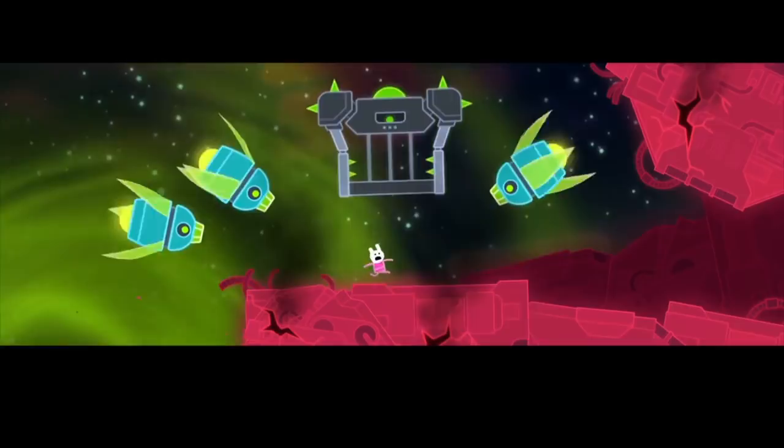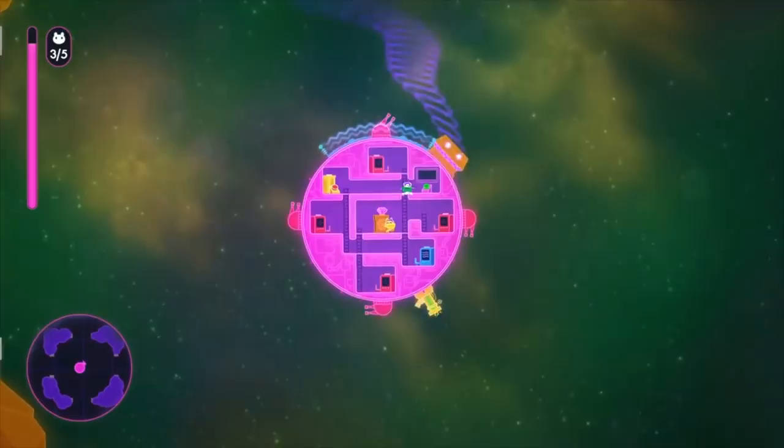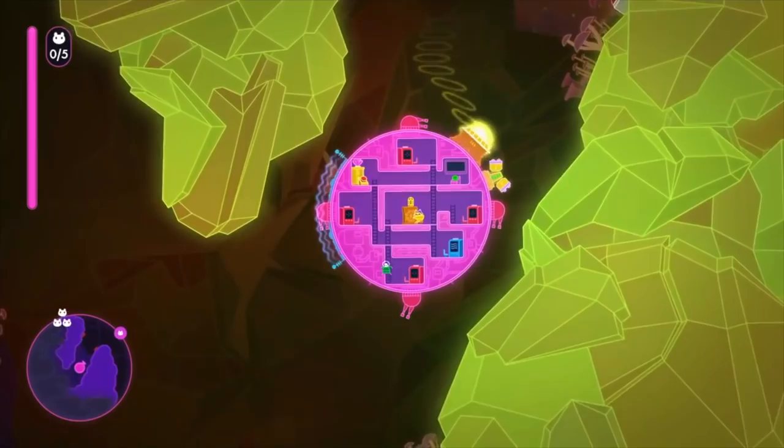You rescue a certain number of space bunnies per level and collectively use them to unlock the next level. The catch with your ship is that each part — lasers, the steering wheel, the engines — everything about it has to be manned separately. And that's where the zaniness comes in when playing with one to four people. You've got to kind of direct traffic, each picking a role: I'm going to drive the ship, I'm going to shoot stuff. It causes a lot of wackiness, especially in levels where there are obstacles and you have to go from one side of the ship to the other.